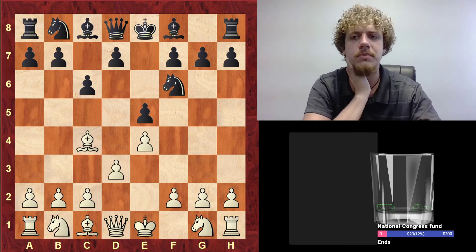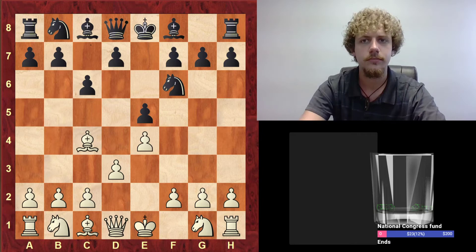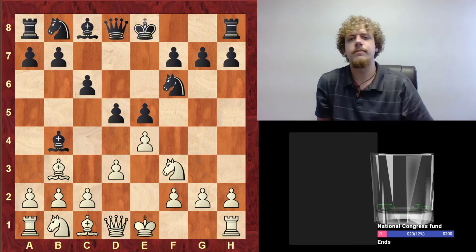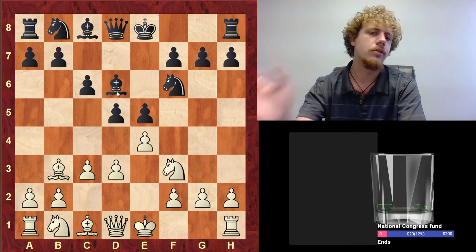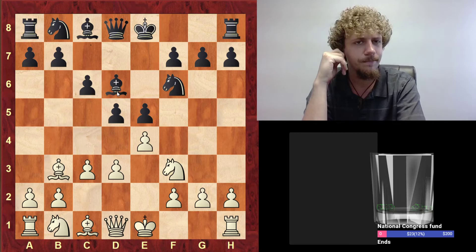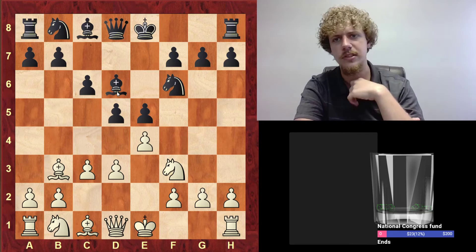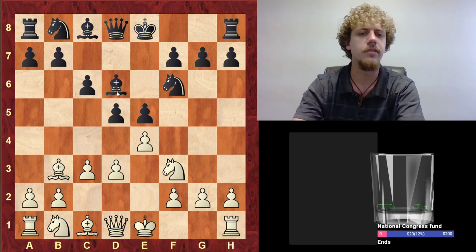Bishop B4 check is surprising to me, because usually a move like C3 is just peachy — it's even in line with what white wants to do generally. So black is giving a free move, and I'm wondering why. Why would someone want to provoke C3 in this particular structure? I don't think it's really important that the knight go on C3 — usually you provoke a pawn move so that the square is blocked. This is an odd line. I'm going to have to do some research on this, because I don't think I'm going to figure it out sitting in front of you guys.